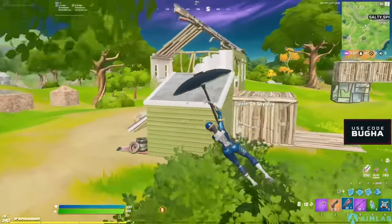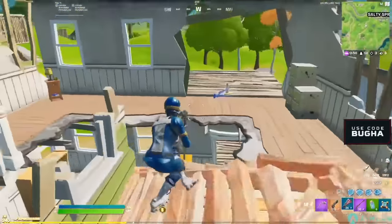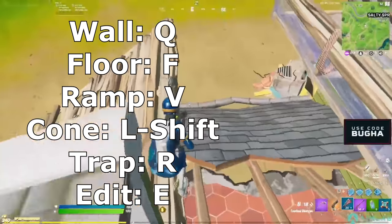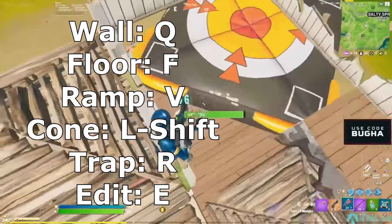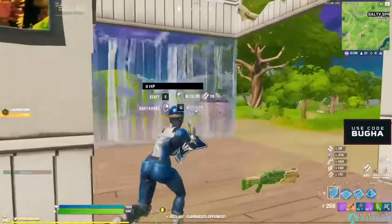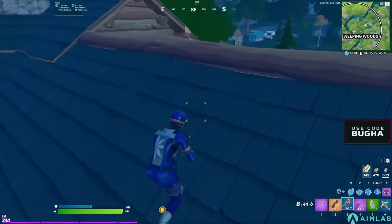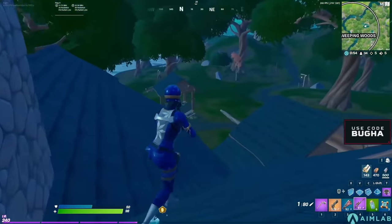Finally, the last set I'll go over involves only keyboard buttons — so if you either have no side buttons on your mouse, or just don't like using mouse buttons to build, this is good for you. This set includes Q for wall, F for floor, V for ramp pressed with your thumb, and left shift for cone. Your trap bind can be anything close — I prefer R — and then E is still available for edit. This set has all building binds on different fingers, but isn't perfect for movement unfortunately. Personally I think this is one of the best sets if you don't have side buttons, because it fits all three rules and doesn't really hinder your mechanics at all.